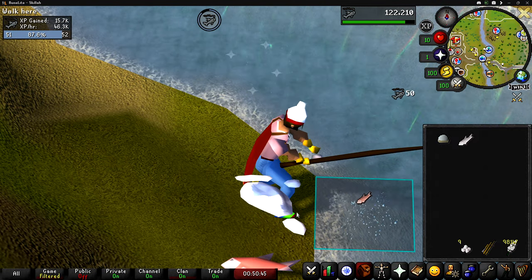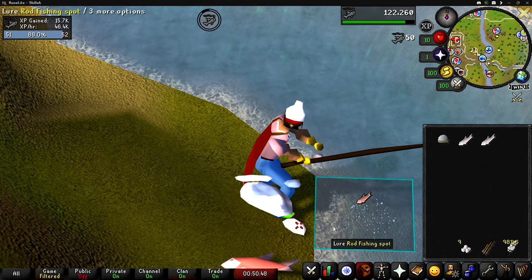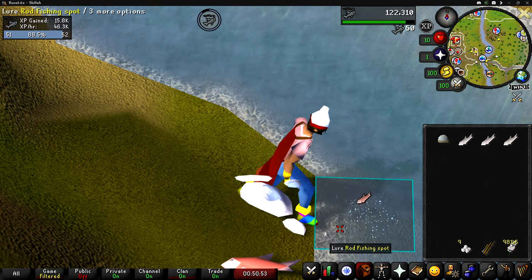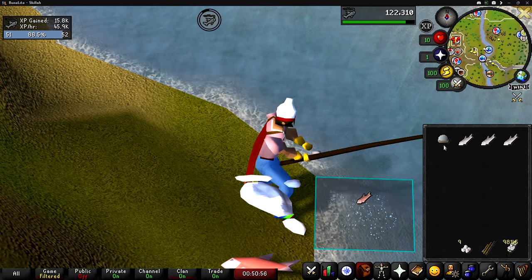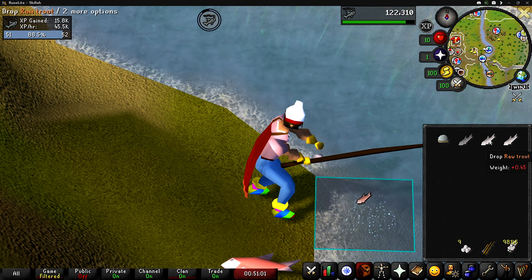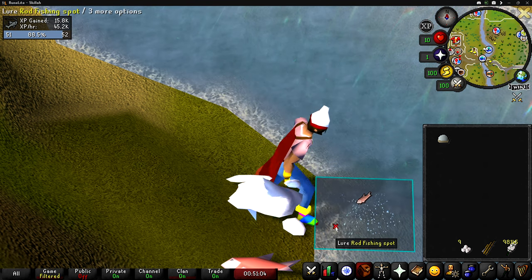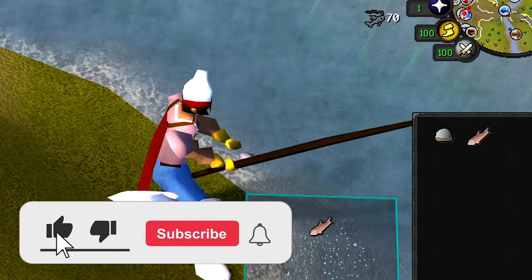The only annoying part of three-tick fishing in free-to-play is that the snow despawns after several seconds, but it's not really a big deal because it allows you a moment to drop the fish in your inventory. Once the snow disappears, click the snow globe for it to respawn, and while it's coming back you can drop the fish in your inventory. Depending on your fishing level you'll get fish faster or slower, but at level 51 fishing I'm currently getting between 46,000 and 47,000 XP an hour.